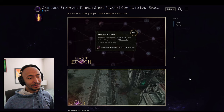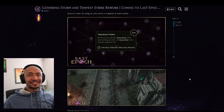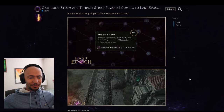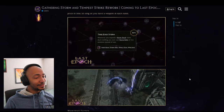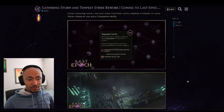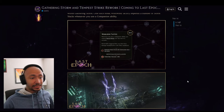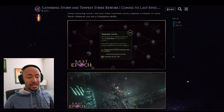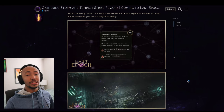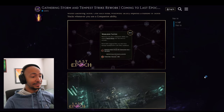When you expend a storm stack while dual wielding, you cast storm bolts at two enemies instead of one — giving you a lightning-storm-over-the-ocean type build. Additionally, whenever you use a companion ability, you expend storm stacks over the next 0.3 seconds and those storm bolts deal more damage. Combined with storm crows, that's a lot of lightning damage.